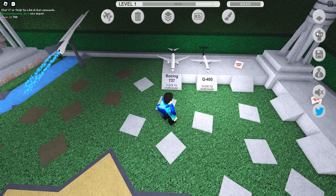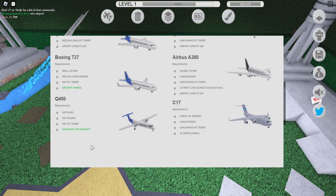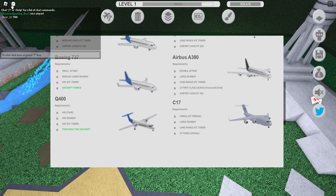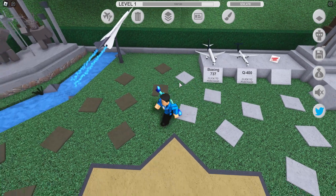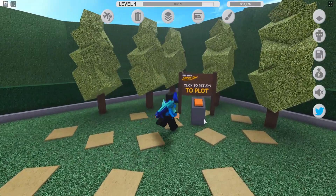So this plane — let's check out his stats. Any runway! Too bad I don't have the Robux on me. I mean, I have like 2,000, but that's on my other account. Okay, I'm so sorry about that. Let's go back to the plot.